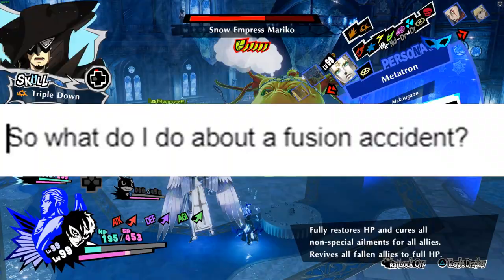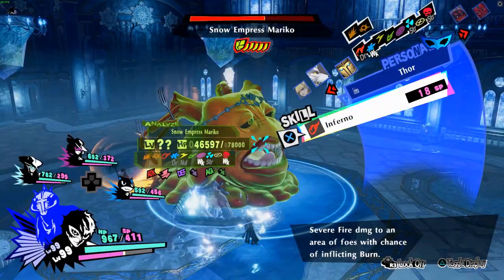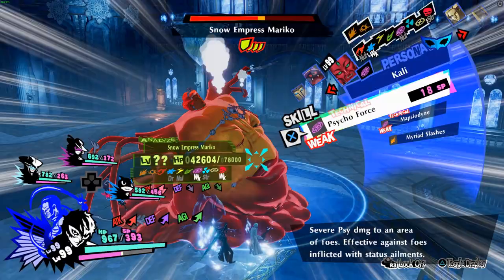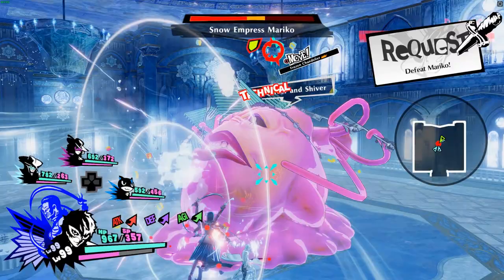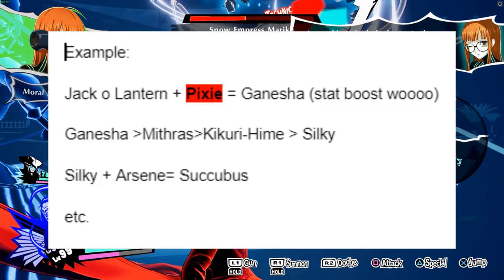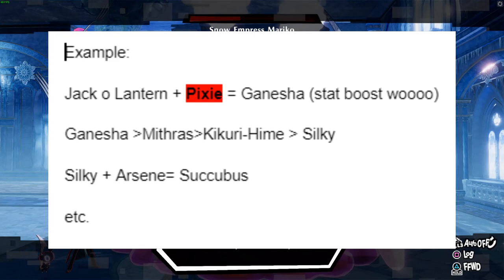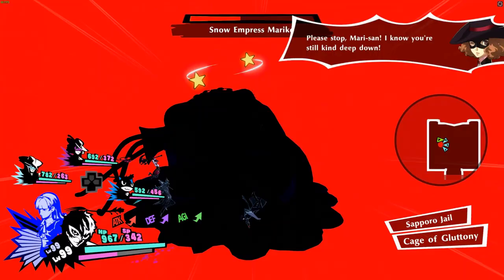Next FAQ: what do I do about a fusion accident? This loop is going to repeat for a while, so accidents are basically inevitable. The goal is to find a fusion path back into one of the personas in the fusion loop. For example, if you were fusing Jack-o'-lantern and Pixie and got a fusion accident that gave you a Ganesha — first, rejoice, as this gives you a lot of bonus stats you would have otherwise had to grind for. Second, look at the fusion calculator to see how to get back into a persona from the loop. The quickest path for Ganesha would be to fuse it into a Mithras, then to a Kikurihime, then to Silky. Once you have Silky, continue to fuse Succubus — the next persona in the loop — all the while maintaining the accident's boosted stats. Basically, every time a fusion accident happens, consider it a shortcut and just find a way back into the loop.